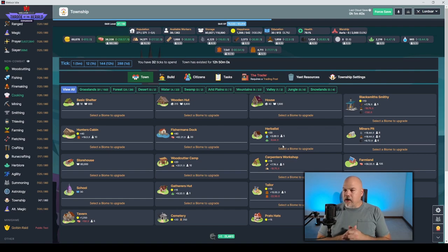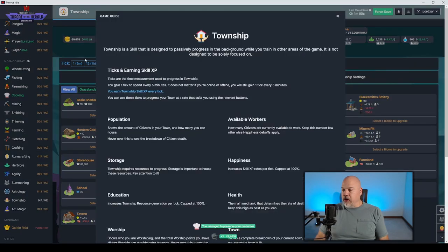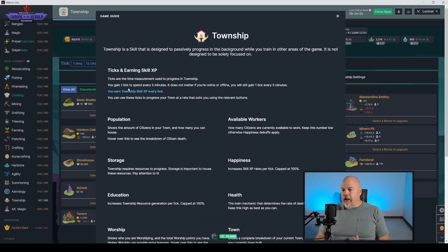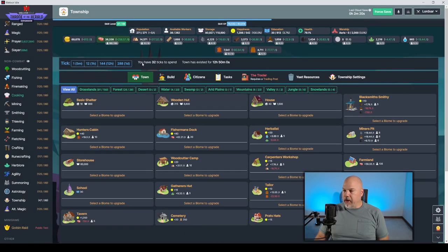There are little buttons you can click that explain certain things. I want to run through this and explain some of it. The ticks are a time measurement used to progress in Township — each tick shows up here. I have 32 to spend and this town has existed for 12 hours and 50 minutes. Pretty much every time you click one of these tick buttons, it advances the town forward.